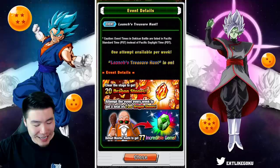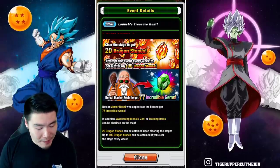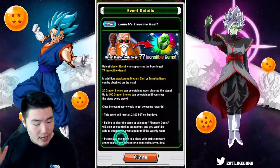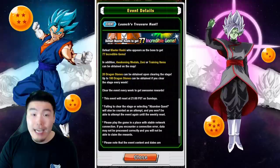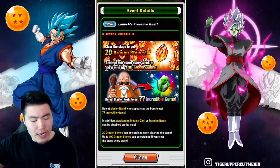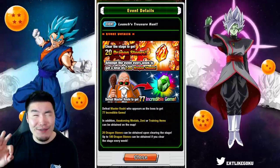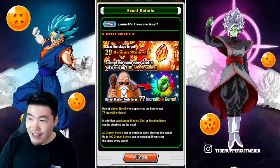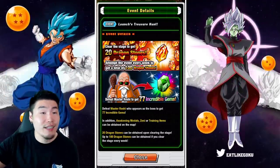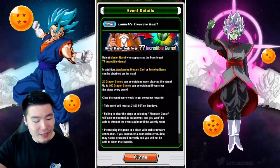100 free stones — that's crazy. We also get 77 Incredible Gems when we defeat Master Roshi, who is the enemy. And we can get some Awakening Medals, Zenny, and training items on the map. So in total, we're looking at 100 Dragonstones, and five times 77 is about 385 Incredible Gems — I believe. If the math is not correct, don't blame me, it's 2:30 in the morning. But that is the bet right there.